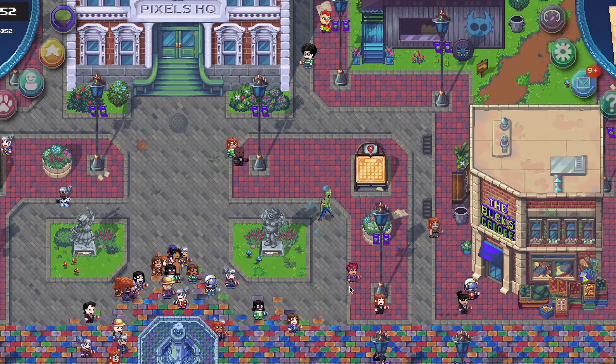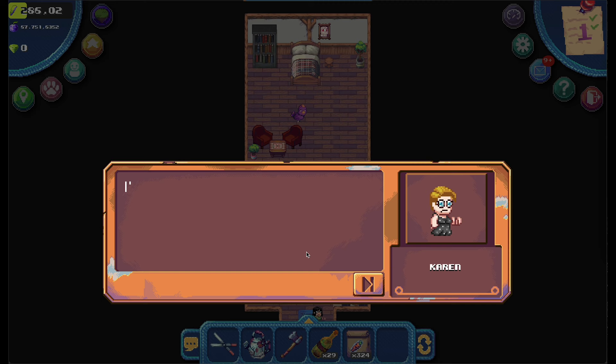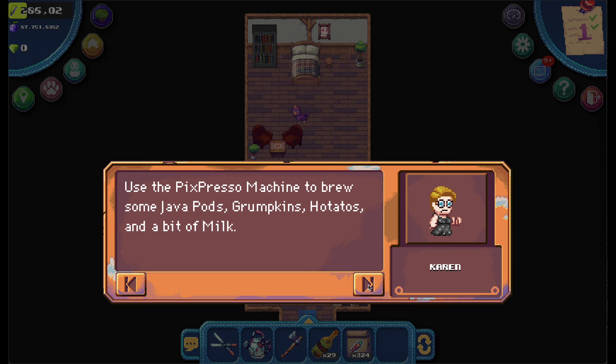Let's brew a Gromkin Spiced Latte for Karen and complete this new quest. Visit Karen in her house and talk to her to start the quest.